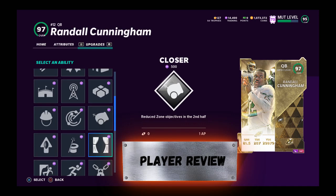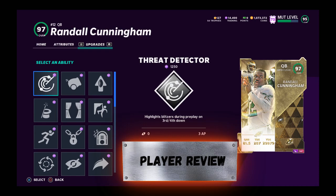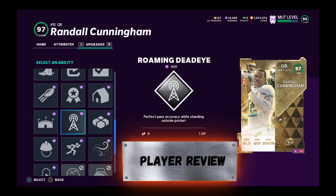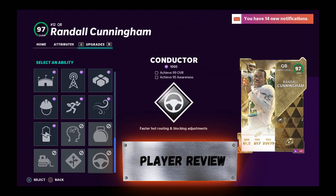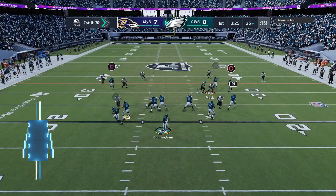Yes, you can have Gunslinger and Hot Route Master on him. If that's your question, that's your answer — so that's good news. For this review, I got him juiced up and this guy is really, really good. I'm going to show you the abilities that he doesn't get as well. He gets Hot Route Master if you power him up to a 98, and that will also give him enough awareness. So, let's get him to the field and see what he can do.